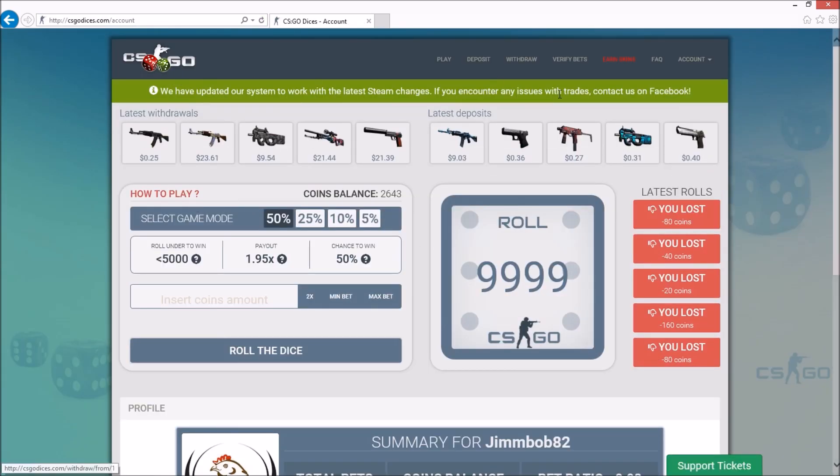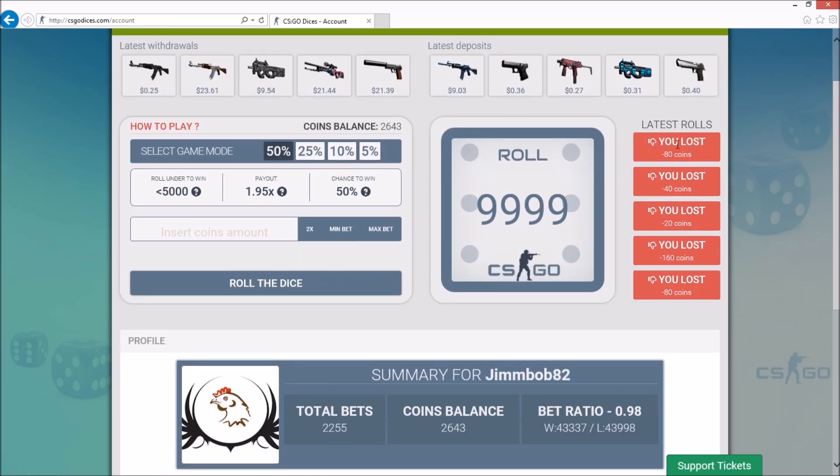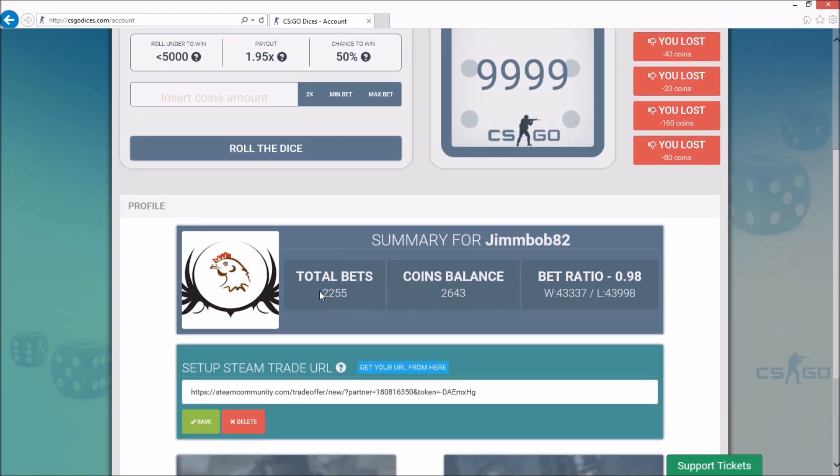Then it'll take you to the main homepage of CSGO Dices. You'll notice a few different things. It'll give you your last five bets here. Down here, it'll also give you all your profile information. As you can see, I am a veteran on this site with over 2,000 bets, which is quite a bit. It gives you a coin balance and, of course, your bet ratio.